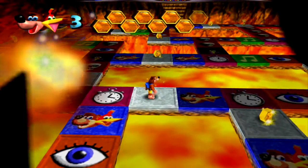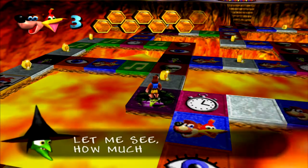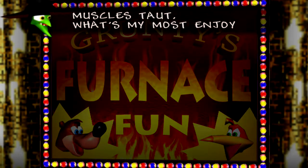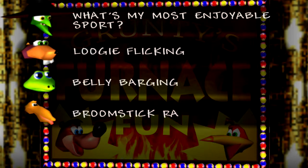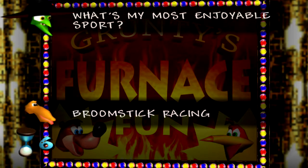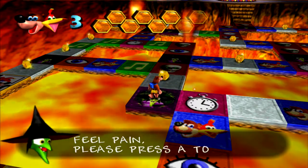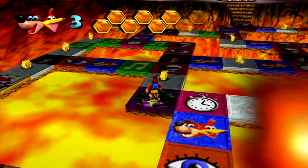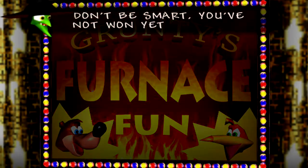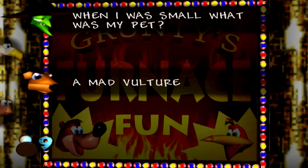That was pretty successful. This is going to be about Gruntilda, I think. 'Look at my build, muscles taut — what's my most enjoyable sport?' Loogie flicking, belly barging, broomstick racing — I think it's broomstick racing. It was not broomstick racing. Yikes. 'Fail a square and you'll feel pain — please press A to try again.' So Brentilda is giving us trivia about Grunty relevant to these questions. 'When I was small, what was my pet?' A greasy warthog — a mad vulture. That's what it was. We got that just the other episode.